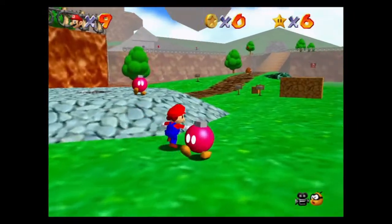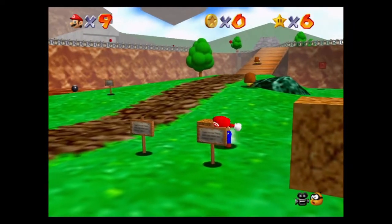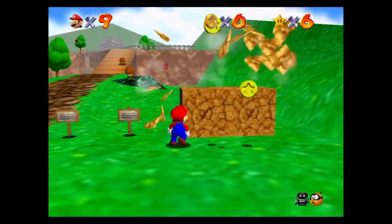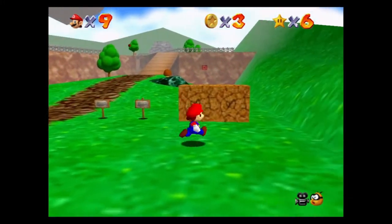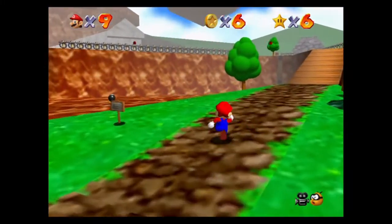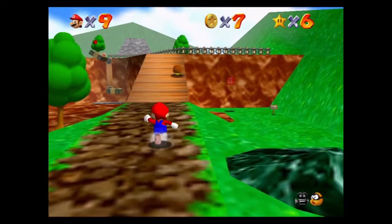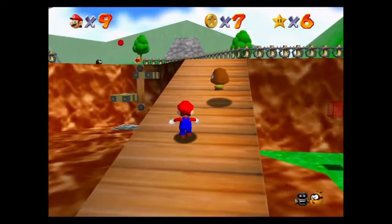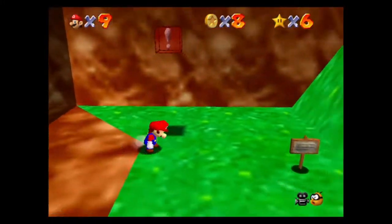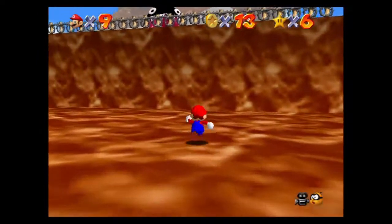Pretty much every world in the game has 100 coins. If you collect all 100 coins, you get a star. It's pretty difficult. Basically, we have to go everywhere and get every coin. I don't know how many coins there are in total in this world — it's probably something like 110, maybe 120. So you can't miss a lot of the coins; you have to be pretty exact, which means we're going to have to fight every single enemy.